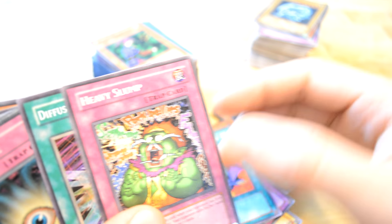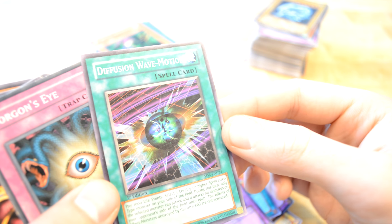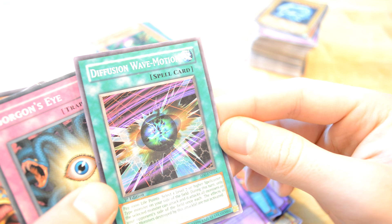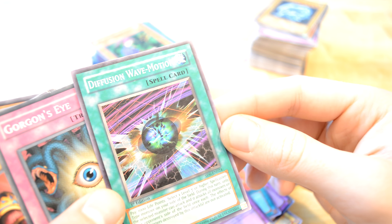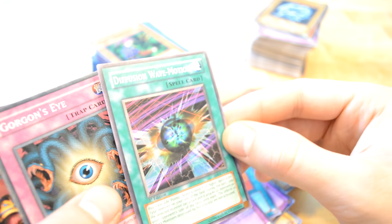Dragon Treasure. Heavy Slump. Fusion Wave Motion — pay a thousand life points. Level seven — I have a spell caster on the field; during this turn, only the selected monster can attack all monsters on the opponent's field. Once the effect is destroyed by attacks, effects are not activated. Interesting.